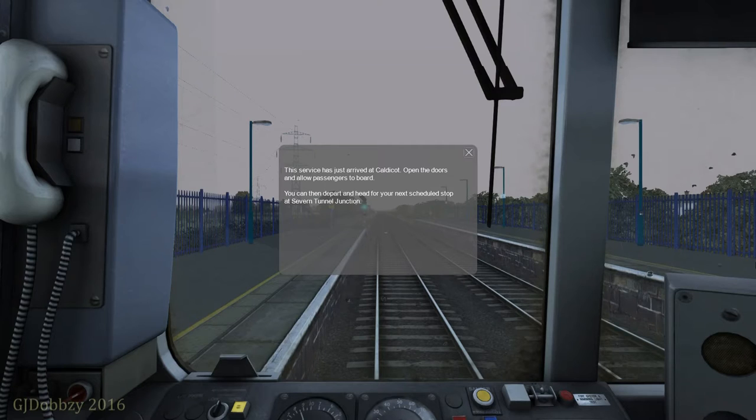One of the scenarios that came with the pack — which uses the 158 and 153 pack added on to the South Wales Coastal route. The message says: this service has just arrived at Caldicot. Open the doors and allow passengers to board. You can then depart and head to your next scheduled stop at Severn Tunnel Junction. So let's close that.